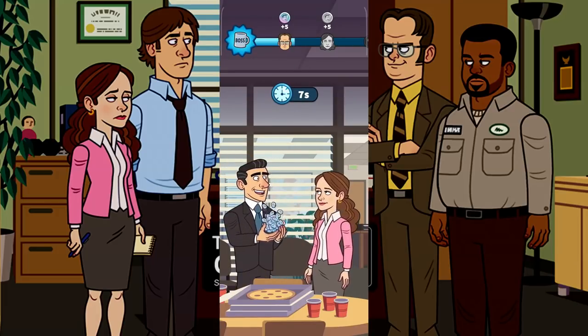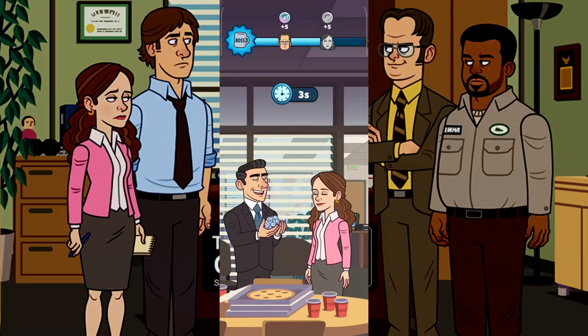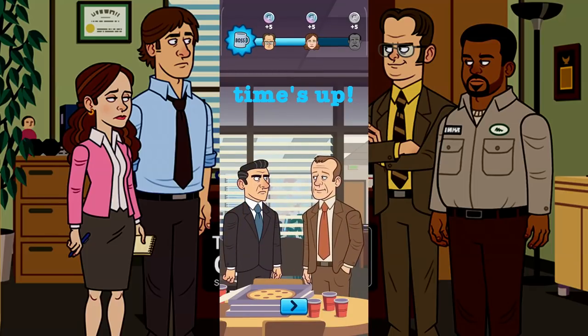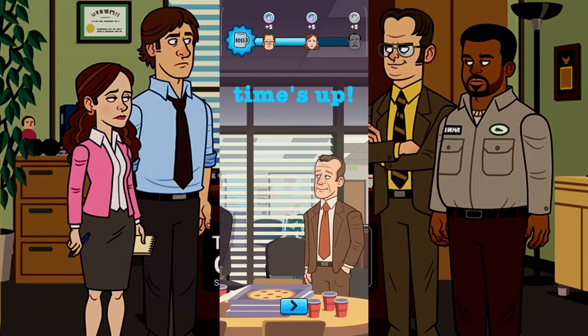The more boss power you have, the easier it is to give people Scott Coins. Come on, Pam — got it. The next one is Stanley. No coins for you, Toby.